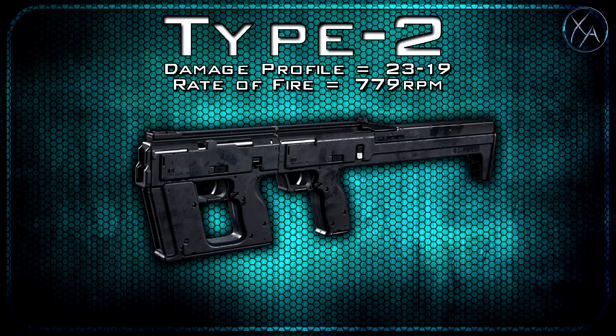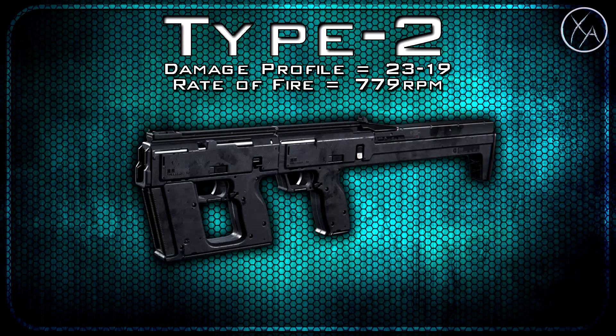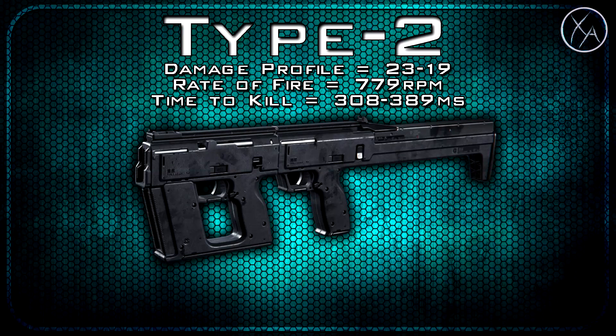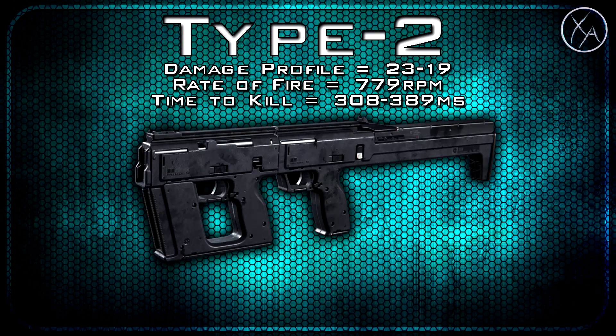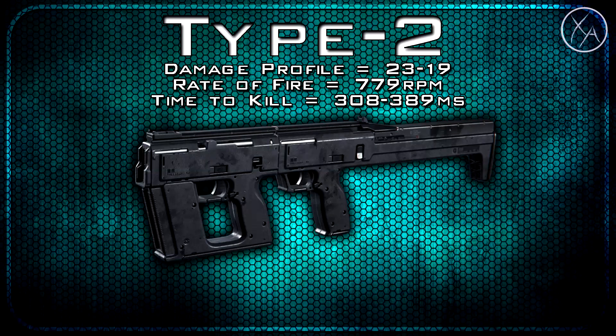Our rate of fire is second fastest for the full auto assault rifles. It's only beat out by the OSA and it is slightly faster than the K-Bar at 779 rounds per minute. Our time to kill is actually slowest in the assault rifle category up close at 308 milliseconds, and then 389 milliseconds within the 6-shot kill range. So even though it has a really fast fire rate, it takes a minimum of 5 shots to kill and therefore has quite a slow time to kill.